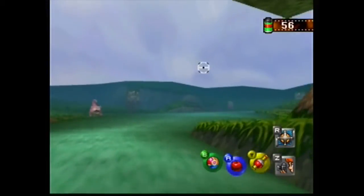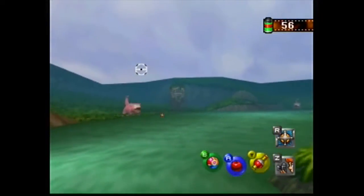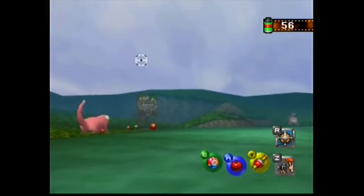Throw apples to lure Slowpoke over into the dirt in front of that sign. He will turn around, put his tail into the water, a Shellder will bite, and he will evolve into a Slowbro.